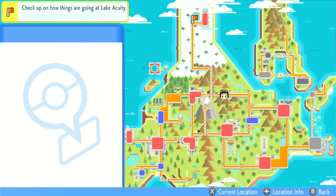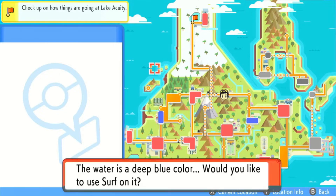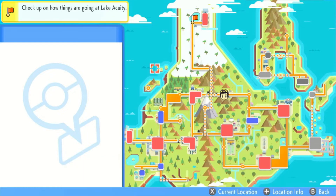You're going to press A while facing the body of water and it's going to ask you if you want to surf. You're going to press A again, A again, and now in the background you can hear the animation for surf activating and the surf music playing.